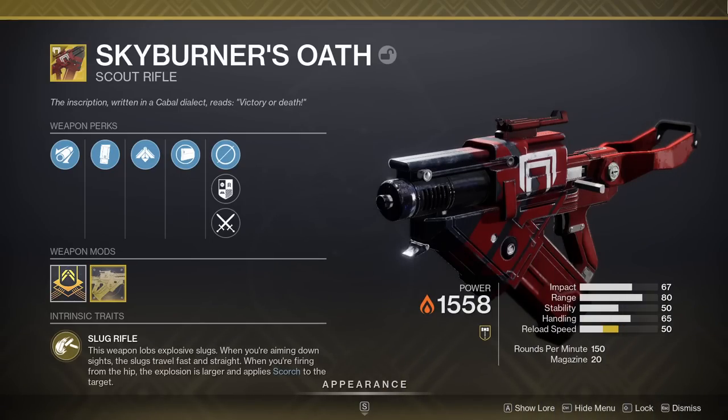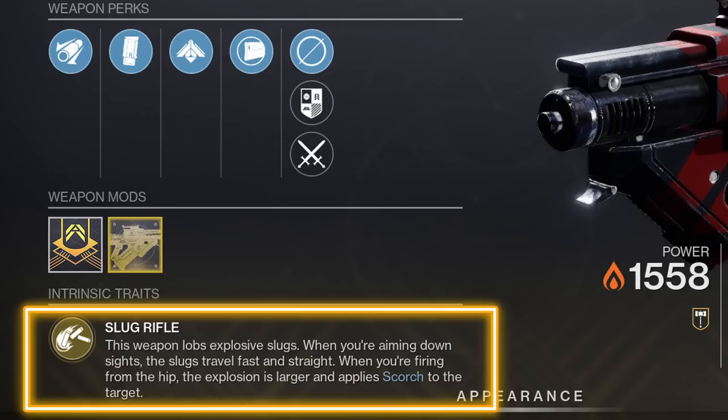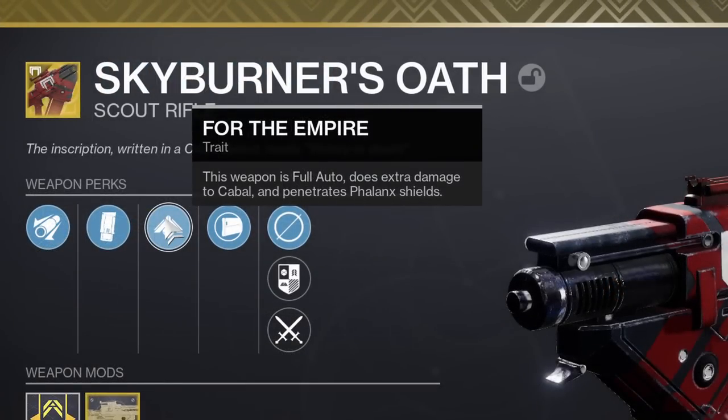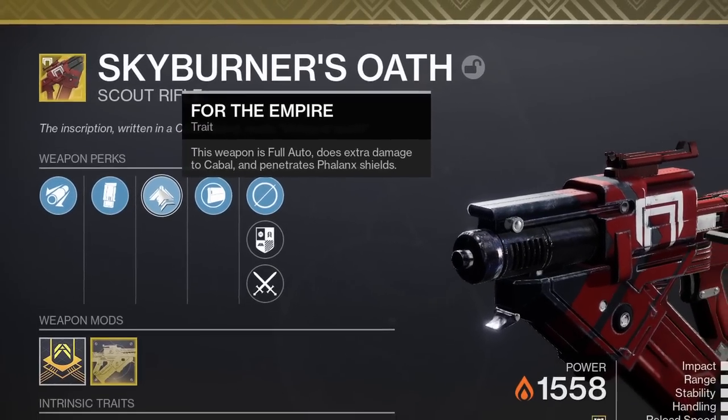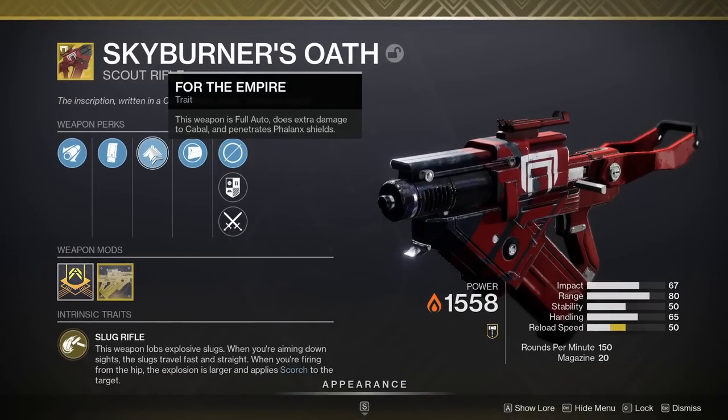Skyburner's intrinsic trait is Slug Rifle — this weapon lobs explosive slugs. When aiming down sights, the slugs travel fast and straight. When firing from the hip, the explosion is larger and applies Scorch. The exotic perk is For the Empire: this weapon is full auto, does extra damage to Cabal, and penetrates Phalanx shields. If you've yet to acquire this weapon, it is simply a random drop. If you need the catalyst, it can drop as a completion reward from any of the core playlist activities. To punch it out, 1,000 Cabal kills with this weapon.